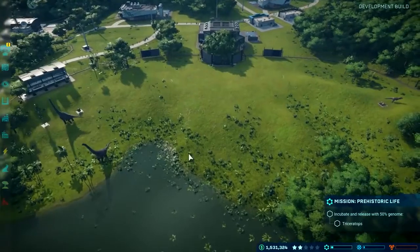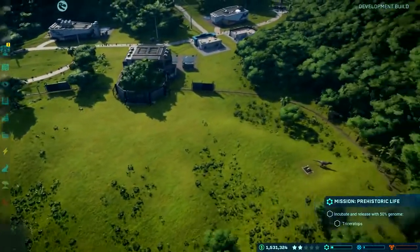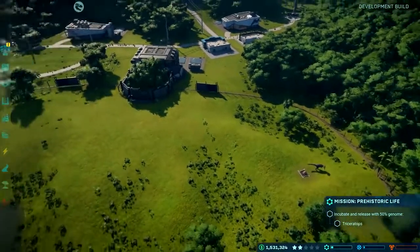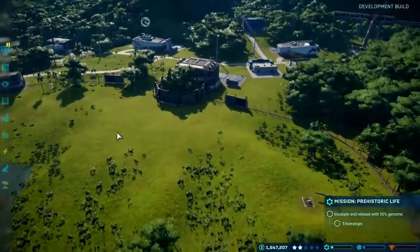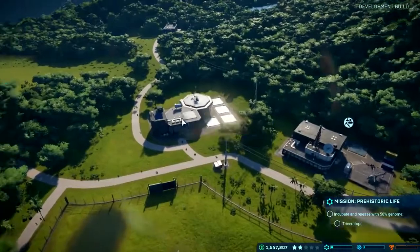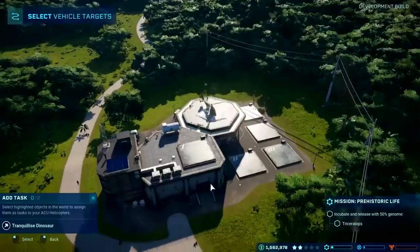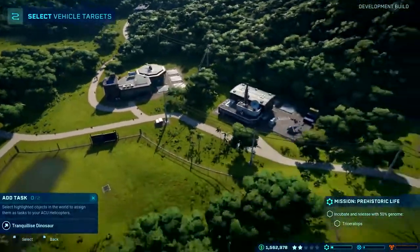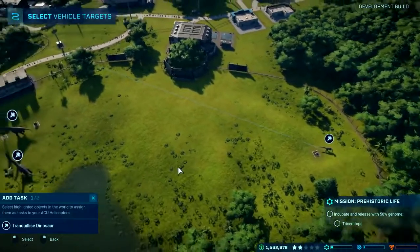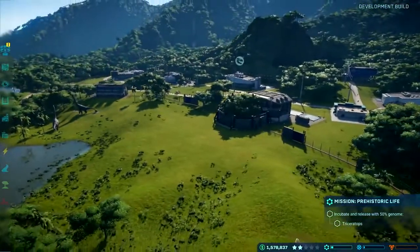This is going to be my herbivore enclosure - I've got two big herbivores here and another one on the way. I need to make sure the Ceratosaurus is not around when those herbivores are roaming, because he's quite a dangerous animal. To move him to my new enclosure, I'm going to head to my ACU center - this is where I can give commands to my ACU chopper teams. I'll click on the Ceratosaurus and they will start flying off and try to tranquilize her so she can be safely transported.